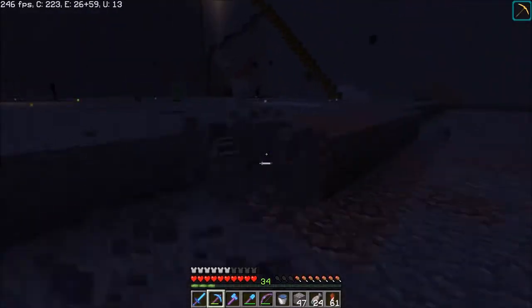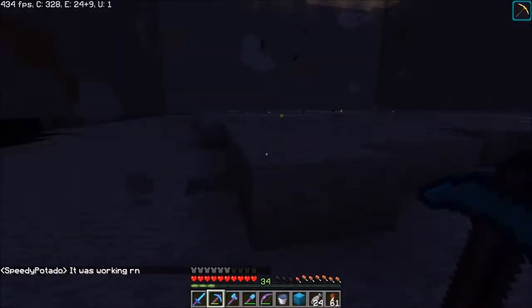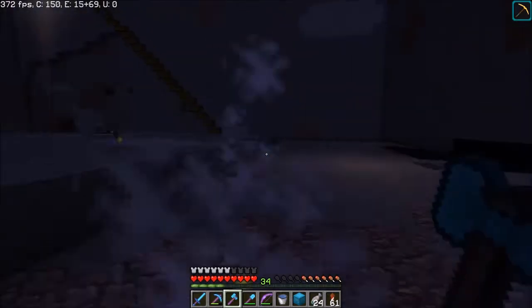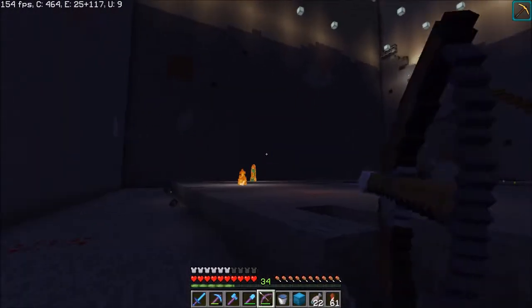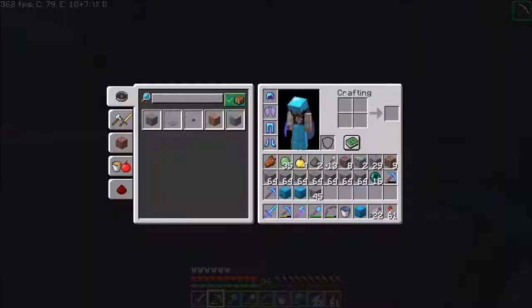And a witch. I bet somebody's in the End stopping the enderman coming down. He seems to be having trouble with the enderman farm. If someone's in the End mining obsidian from the main island then that'll stop enderman spawning near where he is.